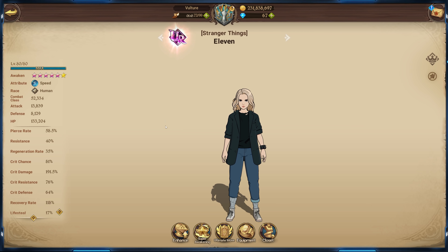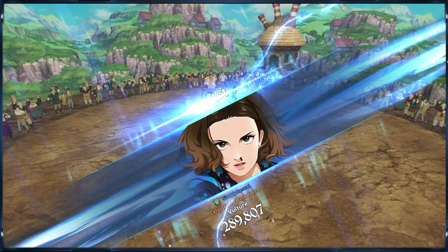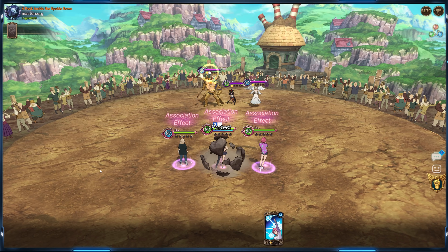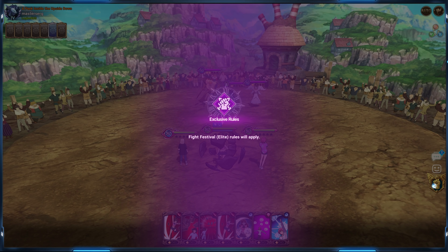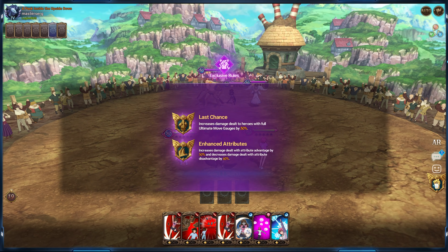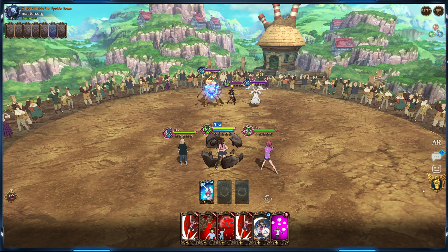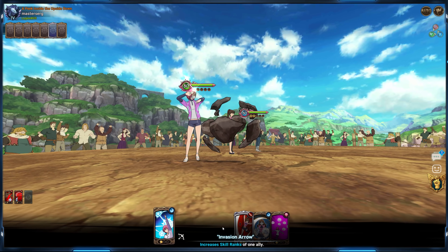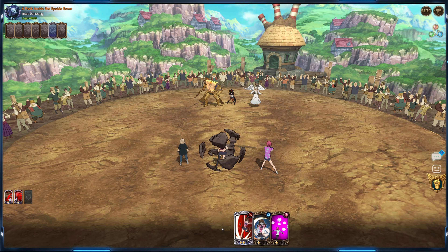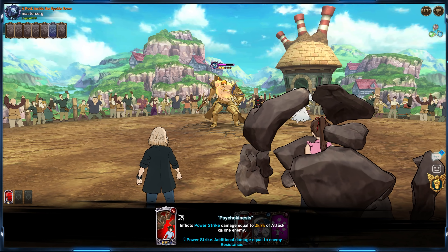First game we are up against a glue eater opponent — not bad. Geared PvP is just super scuffed right now on global because it has the worst rule ever. If you're type advantage you'll do 30% more, and if you're disadvantaged you'll do 40% less. Such a stupid rule, so boring. We already have the Diane taunt so I'm not gonna bother with a shield right now. We'll just attack — Escanor only 80k.